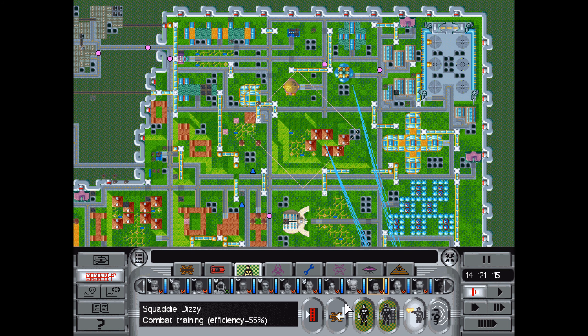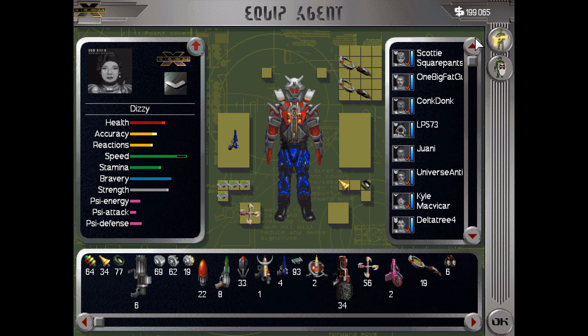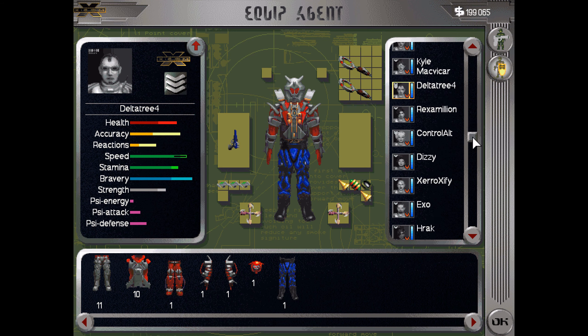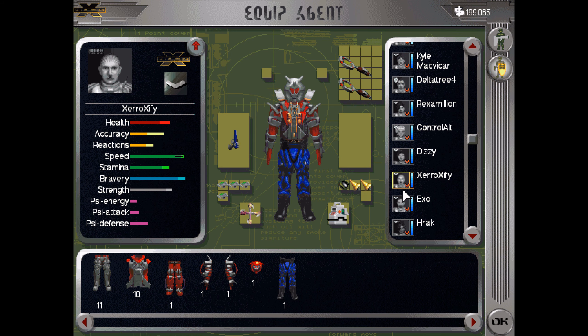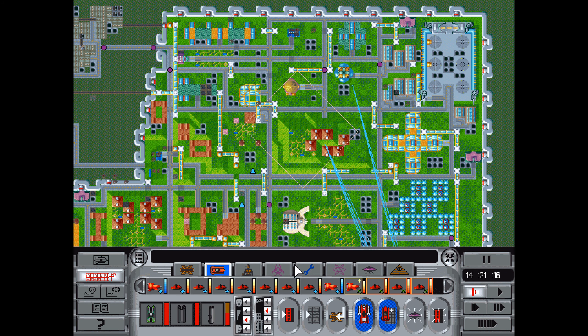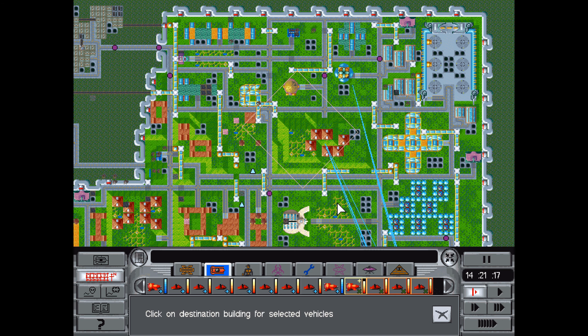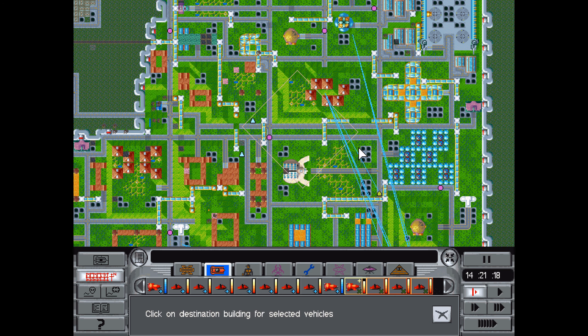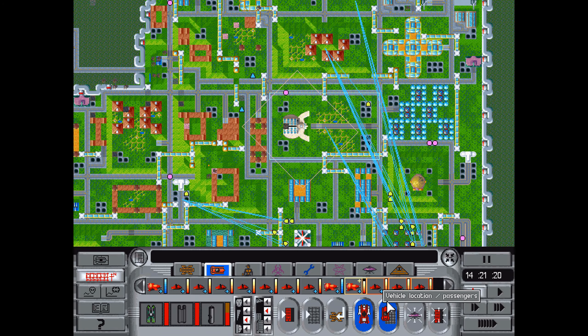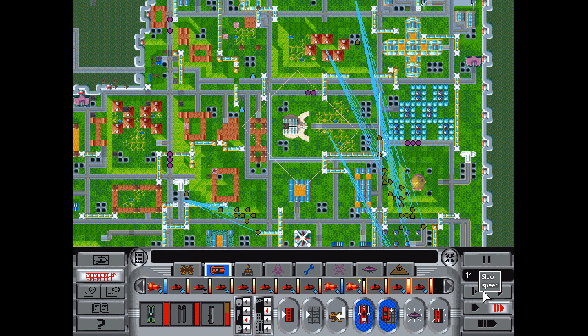Unfortunately, some of the vehicles don't have a lot of missiles left, but we should be fine. Something weird is happening when I press Control - it's probably because I alt-tabbed out. These things are moving over the city now, that's not great. It's kind of handy though - just press Control. I just hope the game doesn't crash.